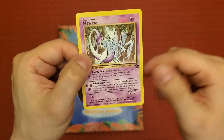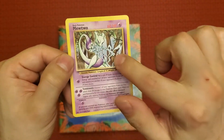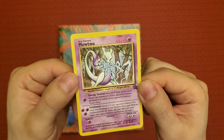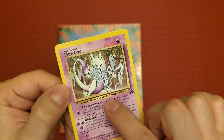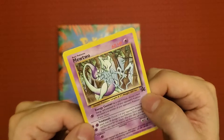Mewtwo has 60 HP, it's a Psychic type, and in the artwork Mewtwo appears to be doing a side wave beam with trees in the background. It's not a bad-looking card. It's a Genetic Pokémon, length six feet seven inches, and weighs around 269 pounds.